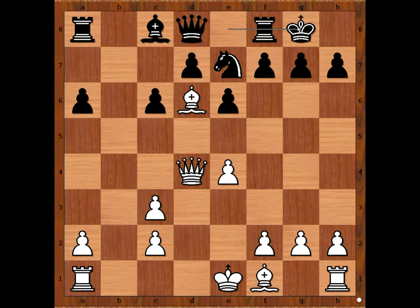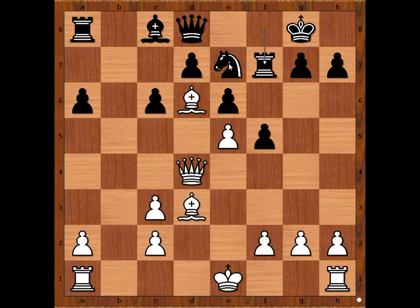Bishop to d3. Black has a space problem, and Krakowski is lashing out with f5, e5. Rook to f7, intending to play Knight to d5. Rook to b1, f4. White to move — how would you continue? I guess castling is a sensible move, do you agree?